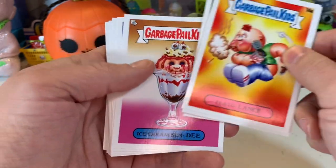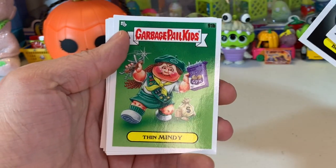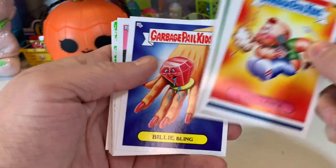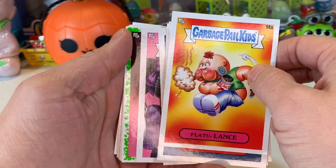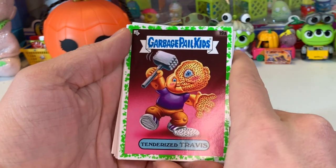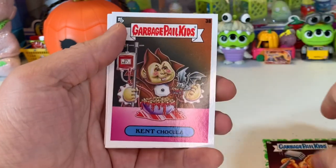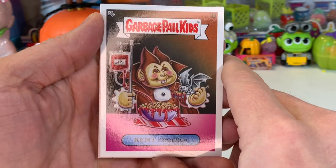Ice Cream Sundee. Boil of Bonnie. Thin Mindy. These cards are pretty well-centered. Billy Bling. Cavadee. All right, here's the middle — this is what we're looking for right here. Tenderized Travis in the green parallel. Kent Chocula — sweet, that's our first cereal aisle one.